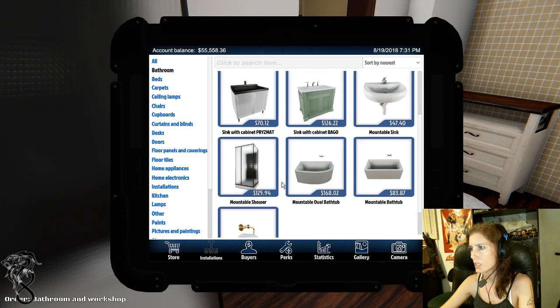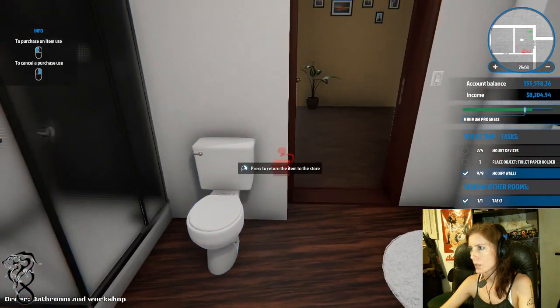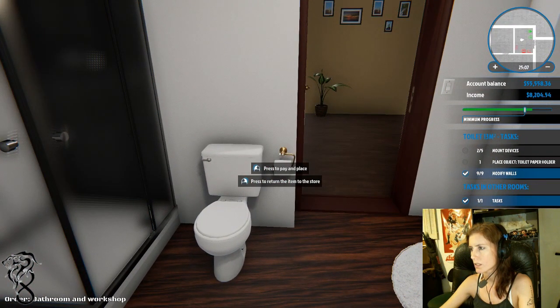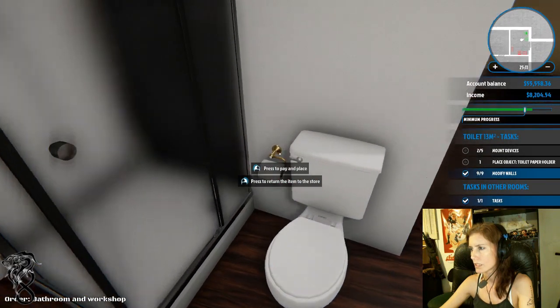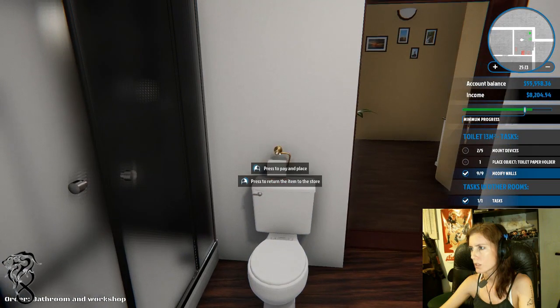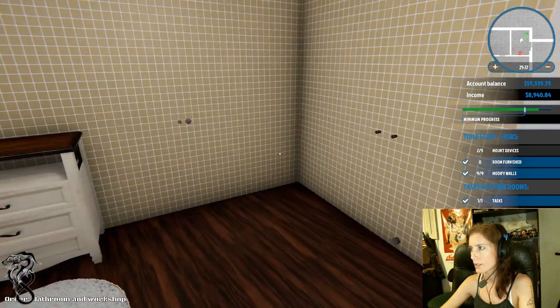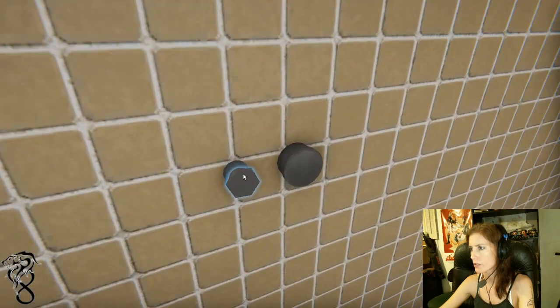Toilet paper holder - I gotcha. Bathroom! We need the TP! Toilet paper please. This is going to be in a weird spot because there's not enough room over here on either side. You know what - just because you wouldn't let me put that thing inside your husband's area, I'm gonna put your stuff in weird places. A washer - okay, I haven't done a washer yet, so let's try that.